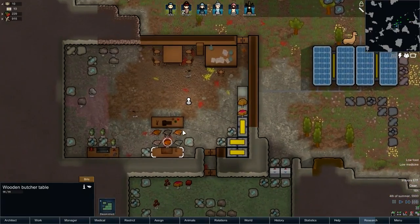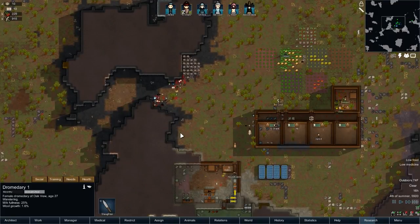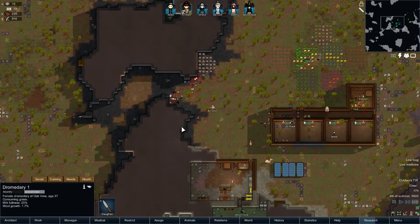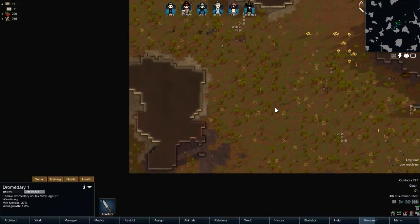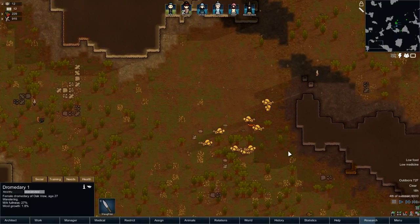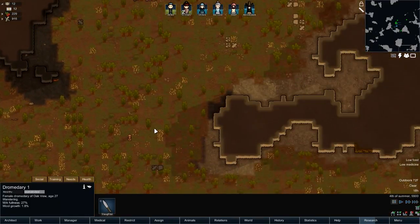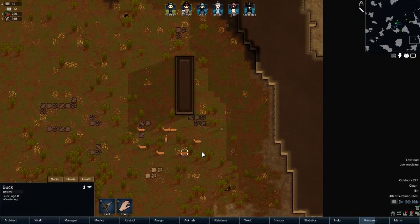The butcher table. It looks like we get milk every few days out of this — it's going to be handy. Kind of looking around for anything to hunt. Got a lot of boomalope on the map. Unfortunately we really can't do anything with boomalopes, but we can do something with deer.